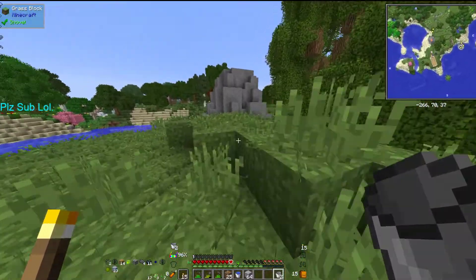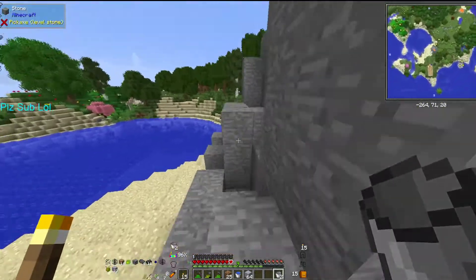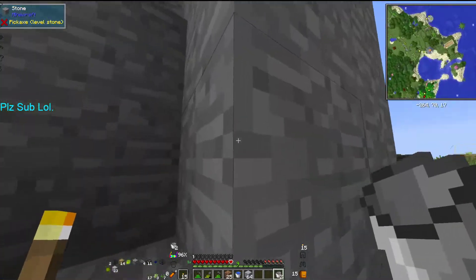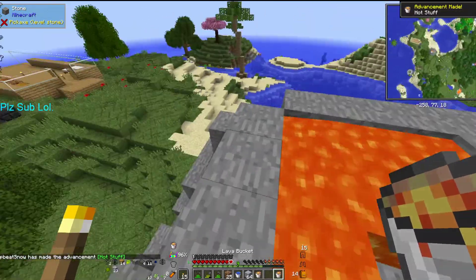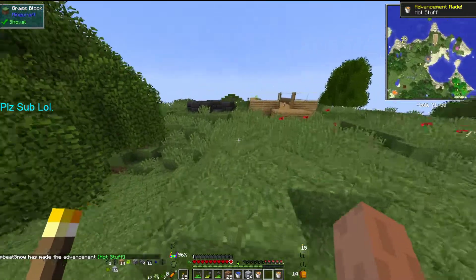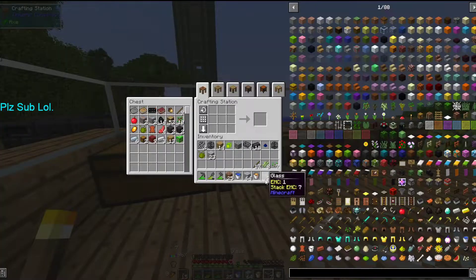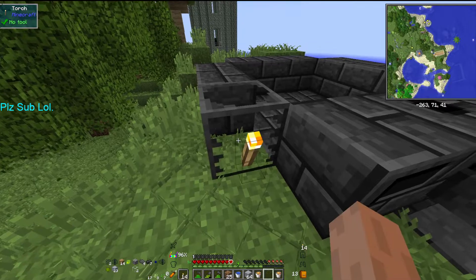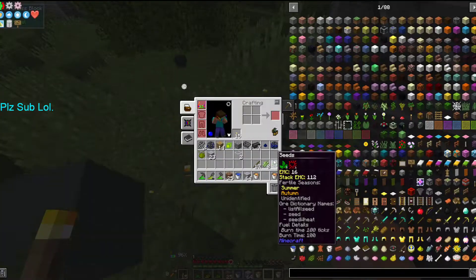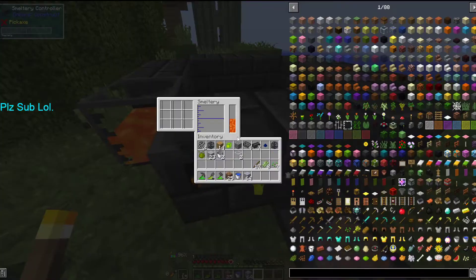Going to grab some lava while that's smelting up. There's only a tiny little bit but it should be enough to smelt what we need. The seared gauge holds four blocks of liquid as opposed to less with the normal one, so that's perfect.